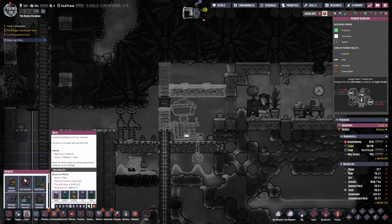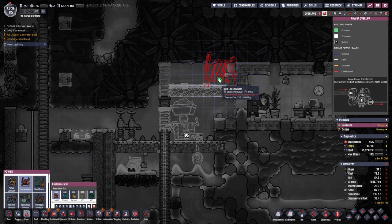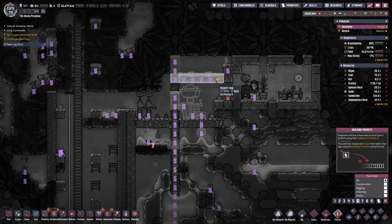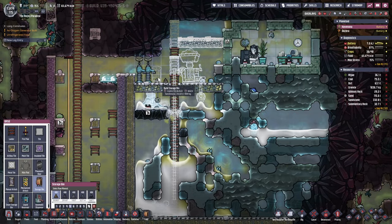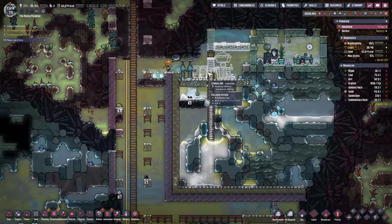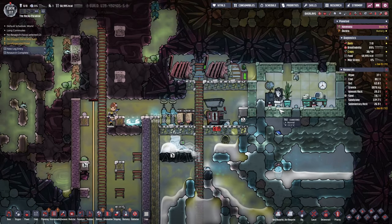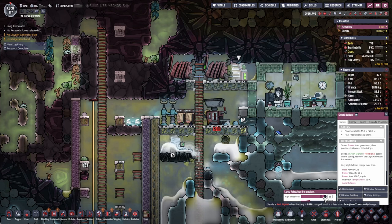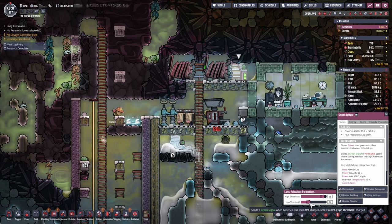The metal refinery consumes 1.2 kilowatts but those little wires can only transfer one kilowatt, so we'll need slightly better conductive wires. We'll also want a couple of storage bins nearby so that while people have nothing to do they'll stock them up with different resources for refinement. Everything seems complete now — we've got an automated battery system with a high threshold at 88%, turning off the coal generators when reached and kicking back on once it drops to 24% or less.